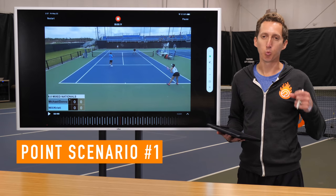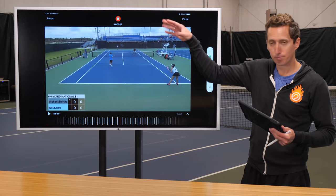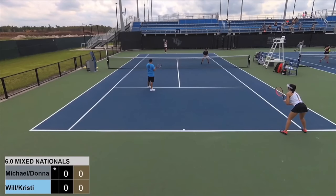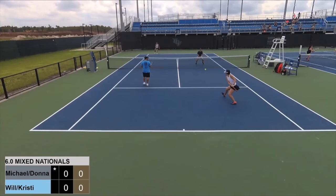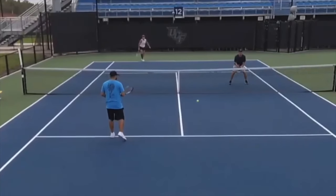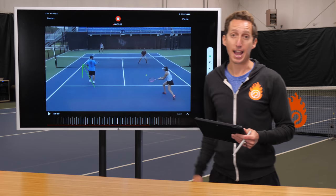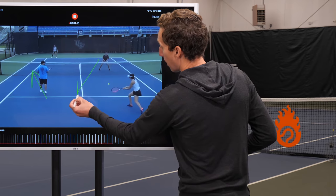Big thank you to YouTube user Will A for uploading this footage from 6.0 mixed nationals in 2019 — a combination like a 2.5 with a 3.5, or two 3.0 players. There's a serve being hit, and we have a return being hit by the player closest to us. What I really want to draw your attention to is the player in blue on our side of the court. As the serve hits, he's moving forwards and to his left — moving away from the center and towards his alley, actively opening space in the center of the court for the opposing net player to hit into.